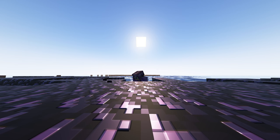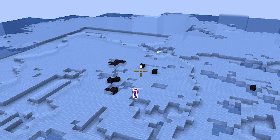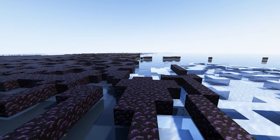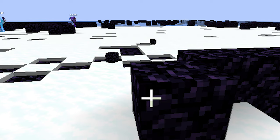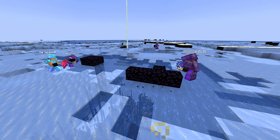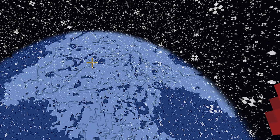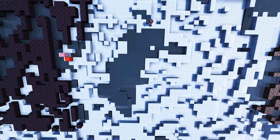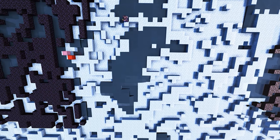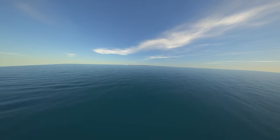Phase one was going to be the easiest part, but of course everything is easy compared to deleting an insanely big water cube. All the obsidian and ice on the surface had to be removed to clear the way for phase two. After a full day of work the obsidian was almost completely removed, but the ice was still a big problem. Negi and the others first used a ton of pigs to mine through the ice, but Negi noticed it was taking too long, so he bought a bunch of TNT and started blowing the ice up. After almost four days, phase one was complete.